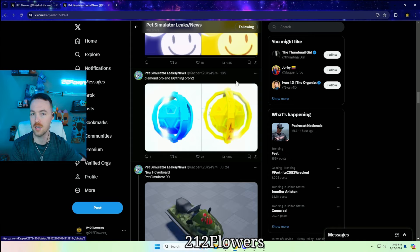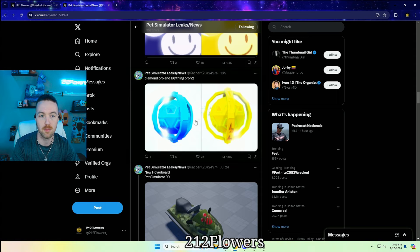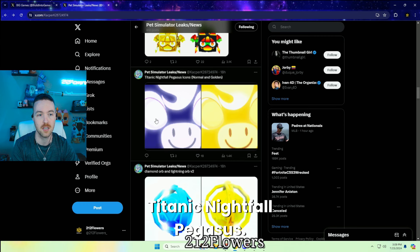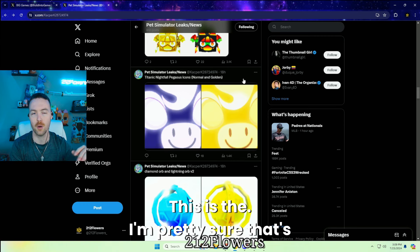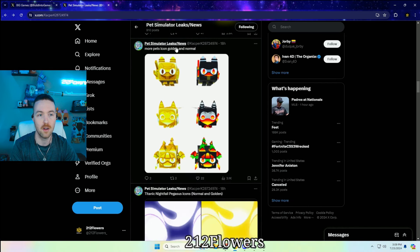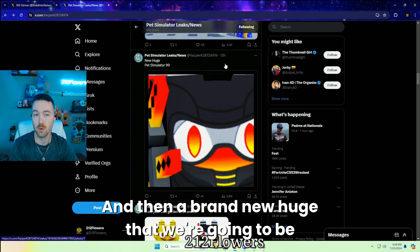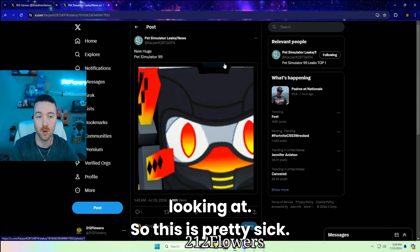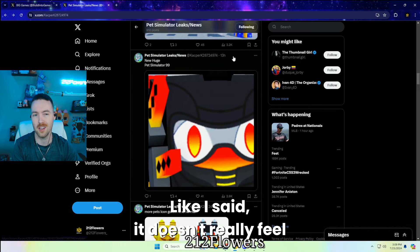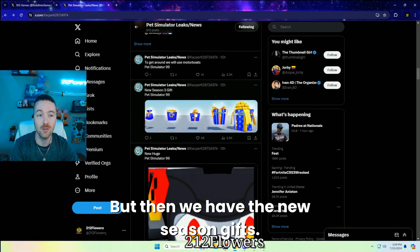There's the diamond orb and the lightning orb. I'm guessing with the diamond orb, when it breaks breakables, you're going to be getting diamonds instead of gems — so the diamond orb is going to be pretty sick. The lightning orb is probably just another variant of what we had before. There's also Titanic Nightfall Pegasus, which I'm pretty sure is one of the merch drops getting released. And then some more pets from the golden and normal icons, and a brand new huge as well — pretty sick, even if they don't all feel like they're blending together.